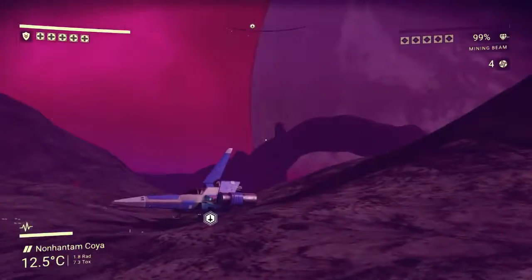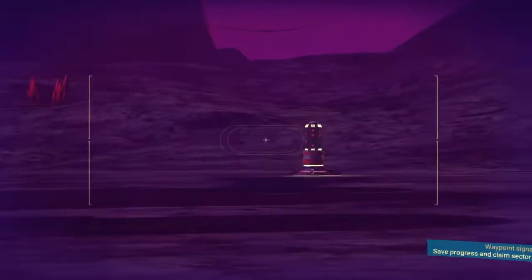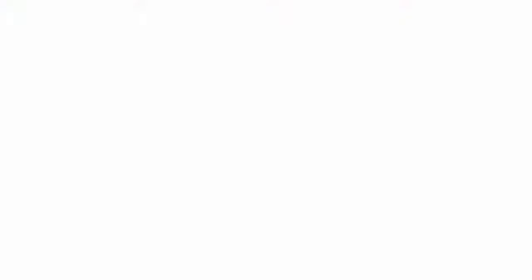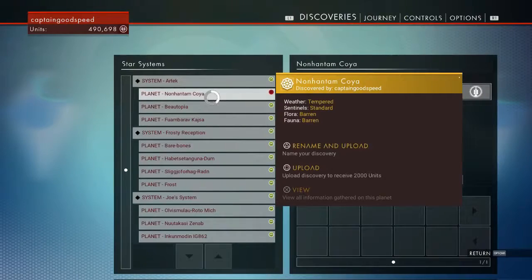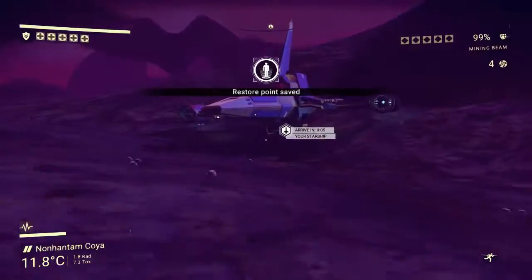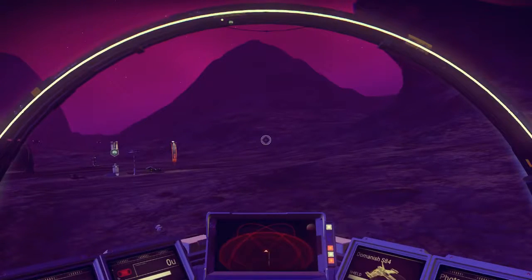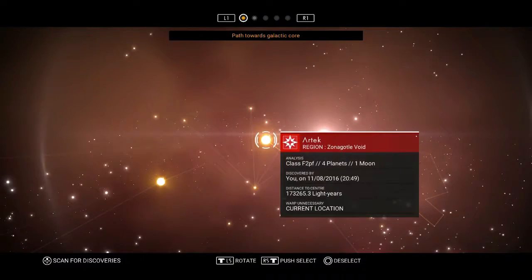Then we can charge the warp drive with the warp cell and we're all ready to leave this planet. Doesn't seem to be much else here, but I will go and unlock that waypoint. There's something over there — that's where you can spawn your ship, I think I worked that out during off-camera time. There we go, we'll upload our knowledge of these places. As you can see, we're rolling in the money now — almost five hundred thousand units.